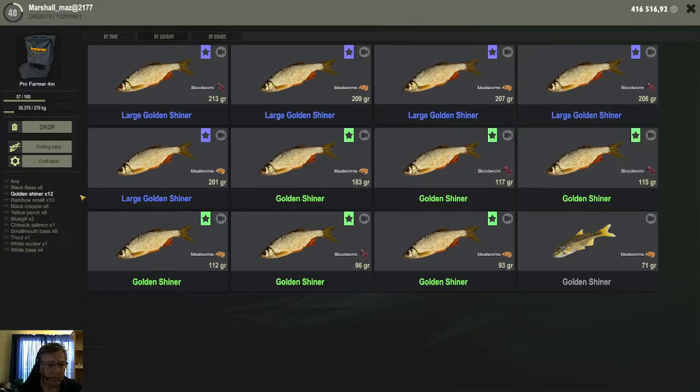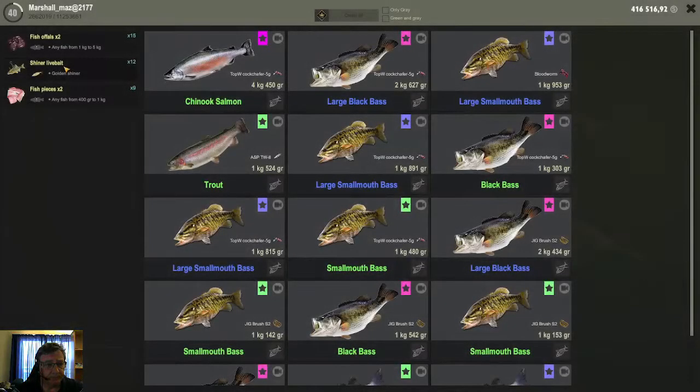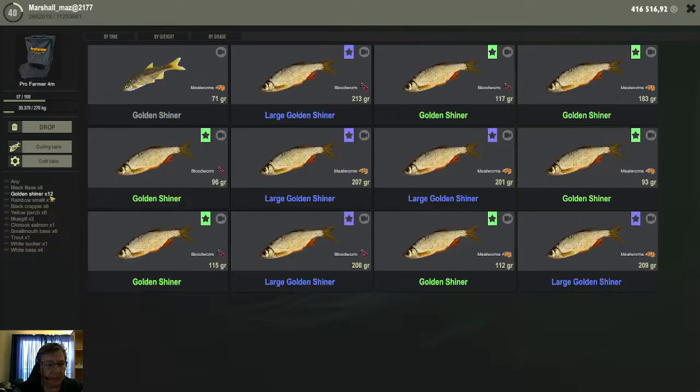The first one I want to talk about is the golden shiners. With the setups and baits I'm going to show you, you will catch a lot of these guys. There are two things you use them for: firstly, you cut them up for live bait — go to your cutting table, your shiner live bait, and cut them up. This golden shiner is one of the main baits here in USA for various different species, but they also work very well in other lakes.